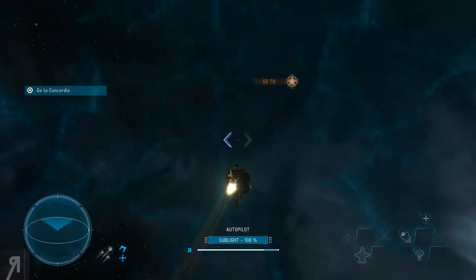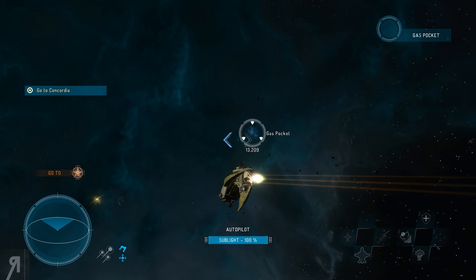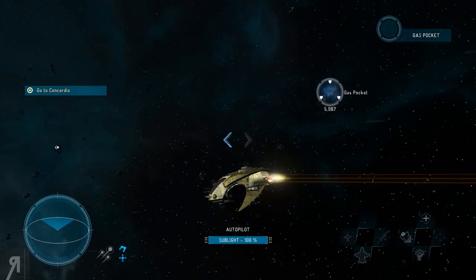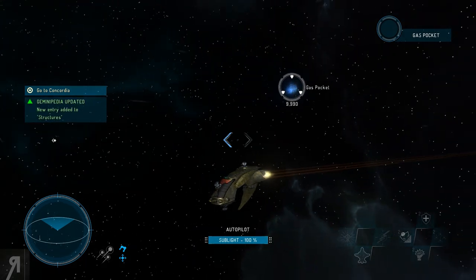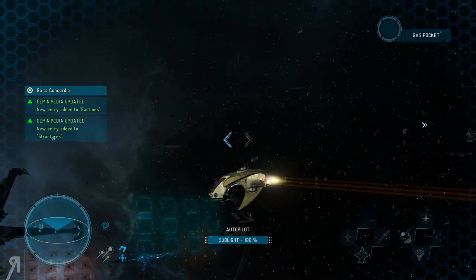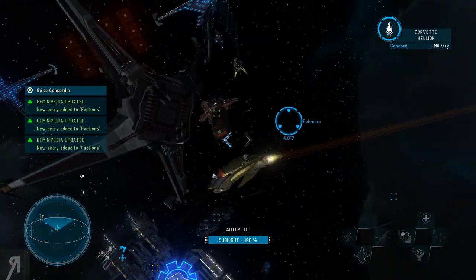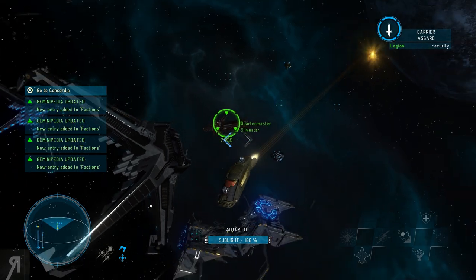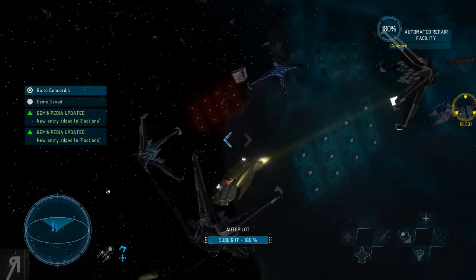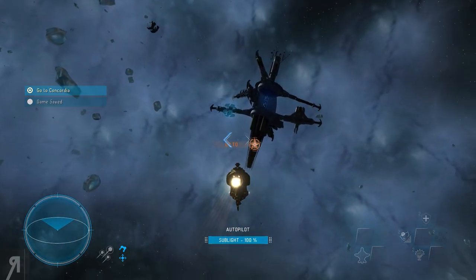I can't actually fire my weapons in this mode. There's a gas pocket but I'll leave that alone. Oh hello - what's going on here? There's a corvette, and that's a quartermaster - I suppose that's a merchant. It says go to Concordia, so I suppose that's what we're going to do. That's where we are right here.